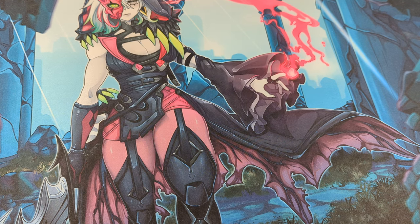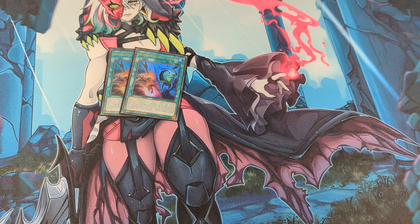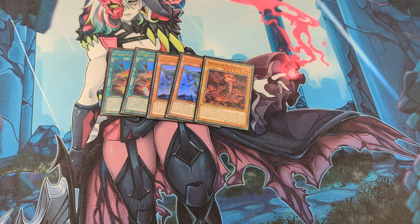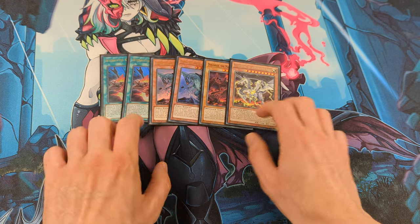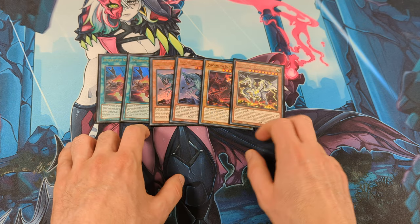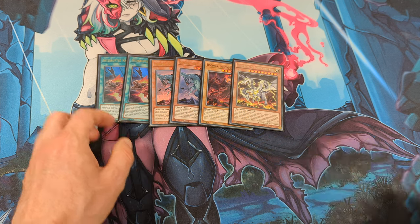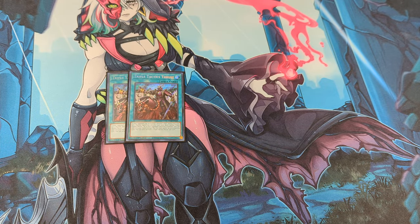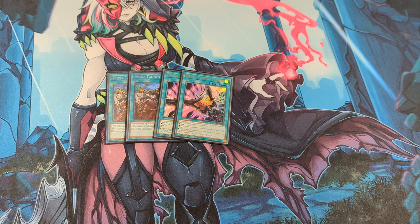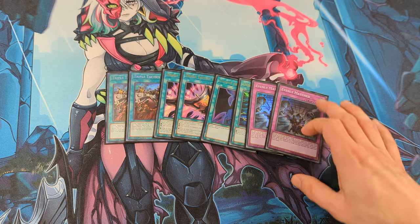And for the generic going second cards and boardbreakers: 2 Kaiju Slumber, 2 Gevenseal, 1 Dogoran, and 1 Wunderking. With these cards I can easily break boards, and with Kaiju Slumber I can special summon a big beatstick on my side of the field. Next, 2 Thrust, and for the Thrust targets and boardbreakers: 2 Tunt, Change of Heart, Lightning Storm, and 2 Evenly Matched. And that's it for the main deck.